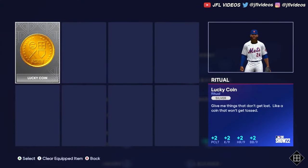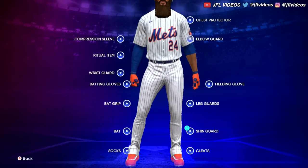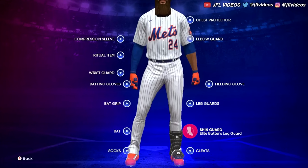Ritual item, lucky coin, fielding glove — you could change these. You obviously need to have things unlocked. This is where you would do all that.